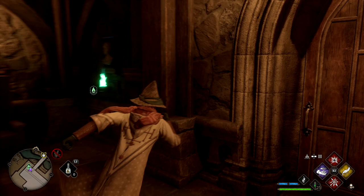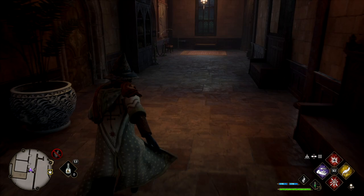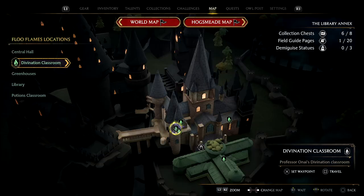Next up we're starting from the Clock Tower Yard fast travel point. We want to head into the castle, not out — cross the bridge, follow it straight forward, down the stairs, and loop all the way around to the back toilet, which is usually locked. This out-of-order toilet is actually a secret passage to the Demiguise. We have three in the Library Annex.